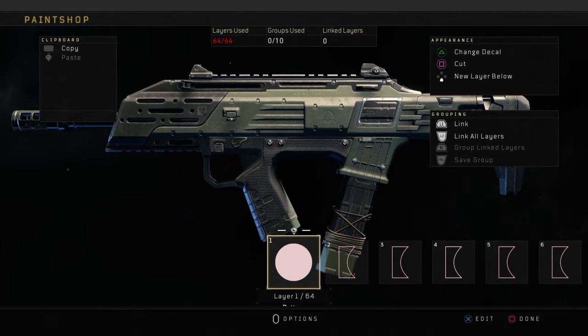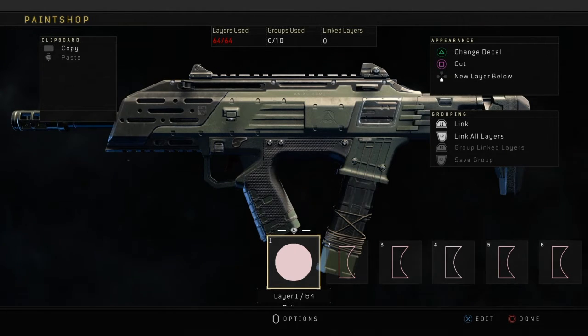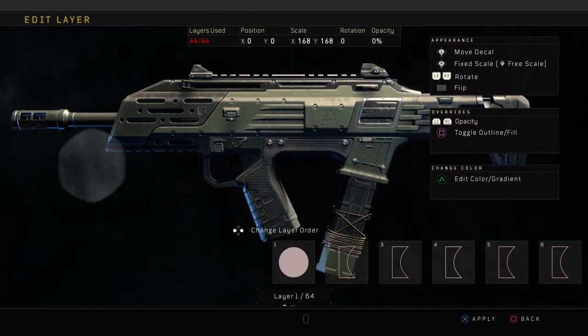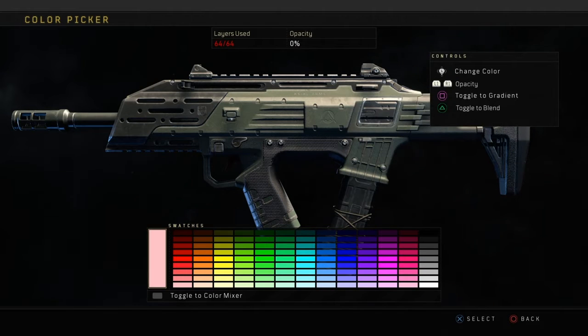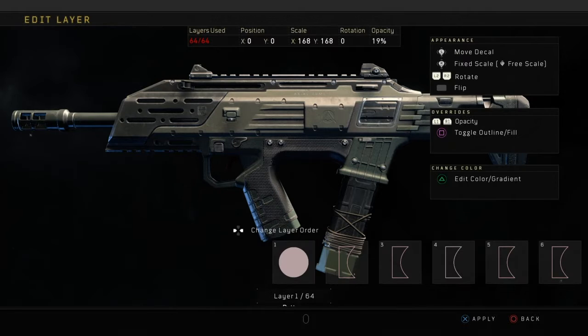You don't have to copy it exactly how I do it — you guys can make it your own way and make it unique so it stands out from everyone else. This camo from Black Ops 2 is called Cherry Blossom. It was one of my favorite camos in BO2 — I think you got it for about 50 headshots. It was definitely one of the fan favorites and they actually brought it back in this Call of Duty, but you had to buy it. So instead of buying it, you guys can just go ahead and make it.